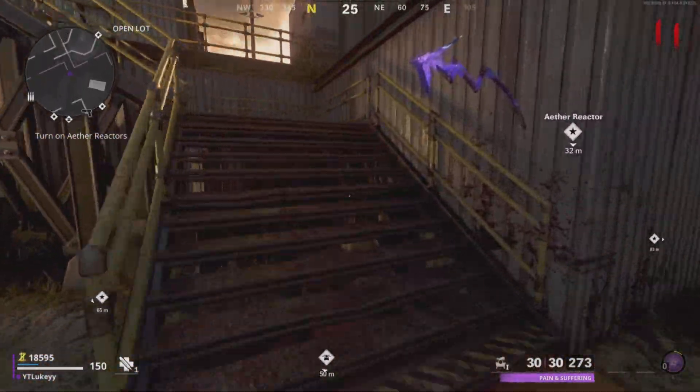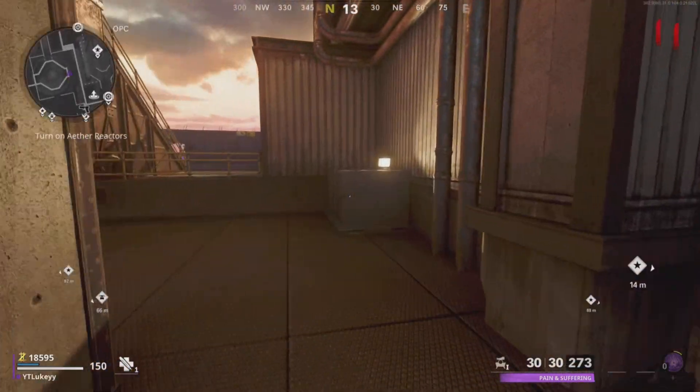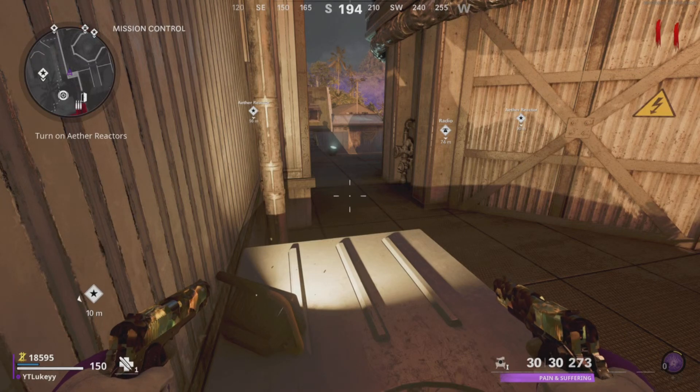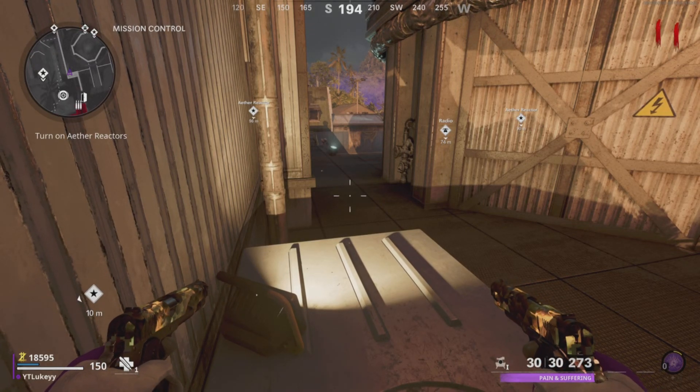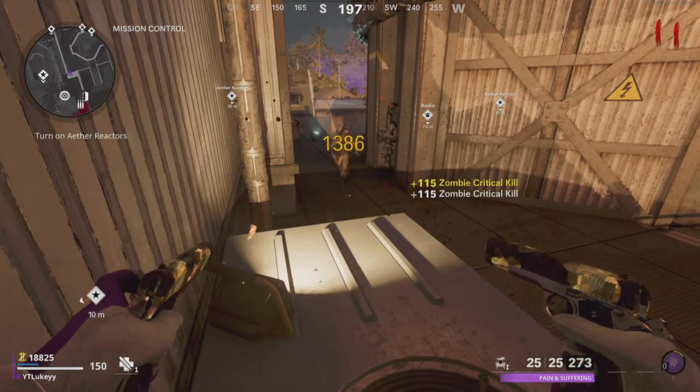Basically what you guys want to do is come over to here. So once you enter the first portal, go ahead to your left gate, come to the back of this crate. And as you guys can see, whenever you sit on this, the zombies will simply just pile up right in front of you.